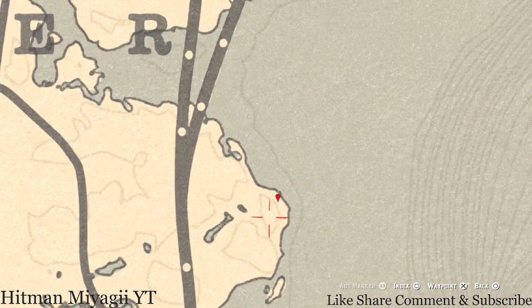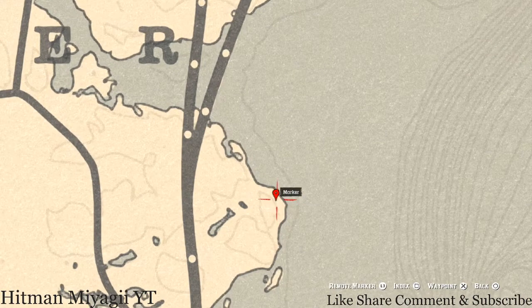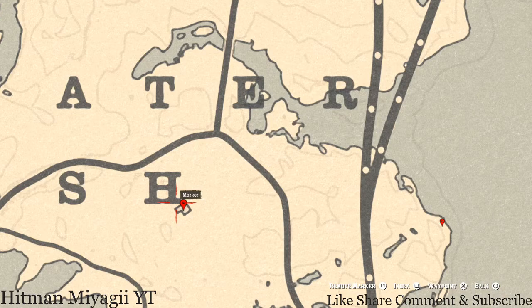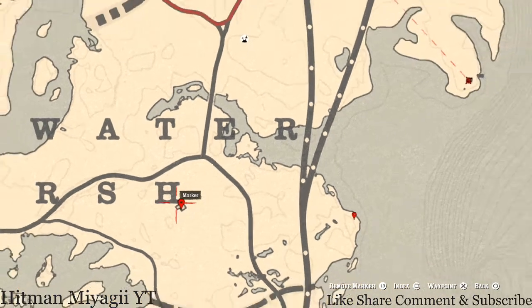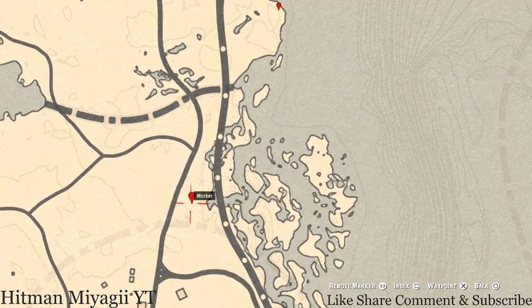Over here at our first marker is a fossil — it's randomized so I can't tell you which one you'll get, but come with your metal detector and shovel. Pay attention to the line to find exactly where it is. Our next marker is at the H of Marsh. Inside this house there's a tarot card — a Nine of Wands — on the dinner table, and on the other side of that dinner table there's a wash table with a tortoiseshell comb. Down at the next marker is a randomized coin near the base of a tree; come with your metal detector.